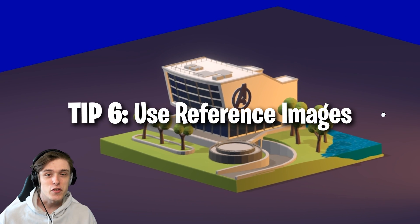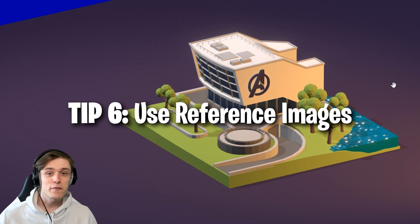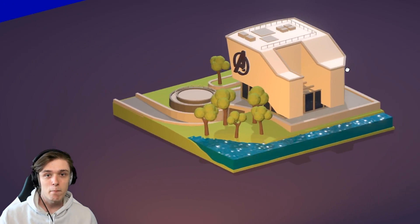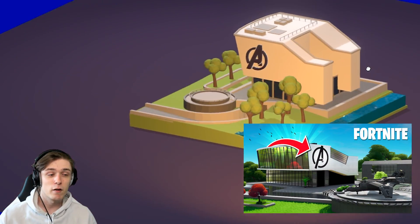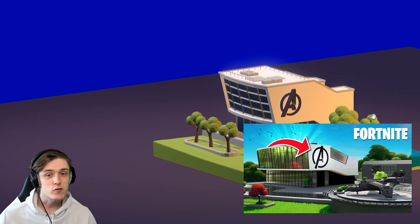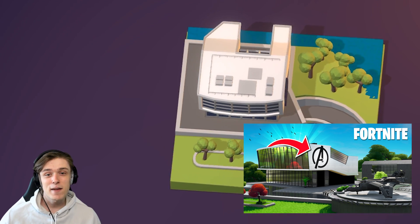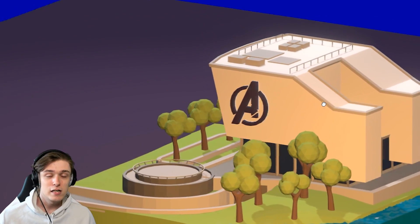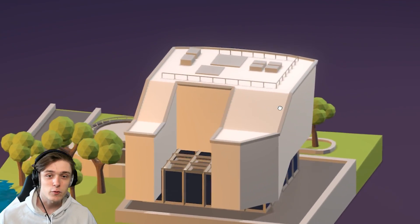Number six: use reference images. In a lot of cases, it's really good to get inspiration. I'm not telling you to copy buildings straight into your map, but having reference images of what a given theme looks like is a really good idea. It doesn't matter if you're a new creator — everyone is using reference images at this point. So go use them, get inspired, and create some awesome stuff.